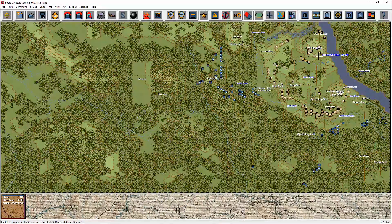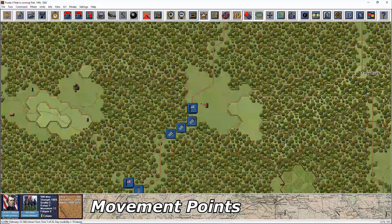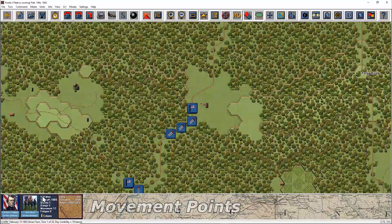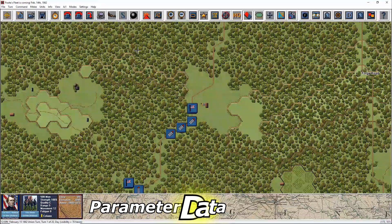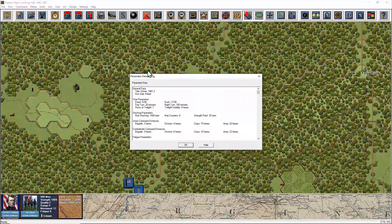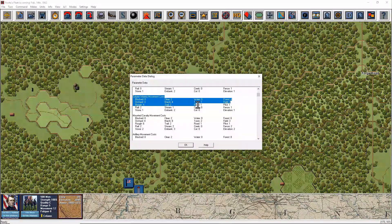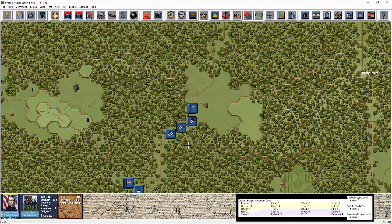The best way to get used to moving and how each terrain and hex side modifier affects your units is to simply play the game and experiment. But let's do a quick rundown here. We are now at the start of a movement phase and I would like to move Wallace's brigade north towards the coming battle at Fort Donelson. At the start of each turn, an infantry unit in good order will have a total of 12 movement points available. To find out how far we can advance, I'll check the parameter data under the help dropdown menu — the rules, basically, for the game.